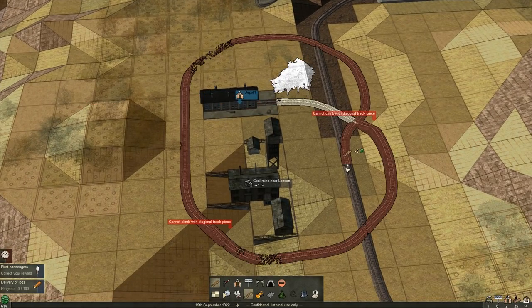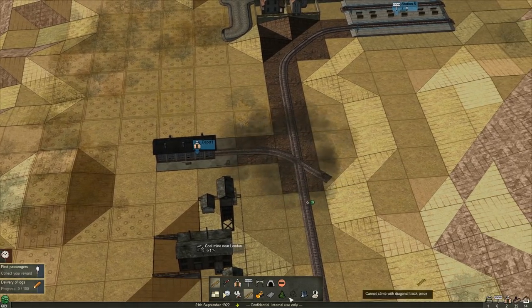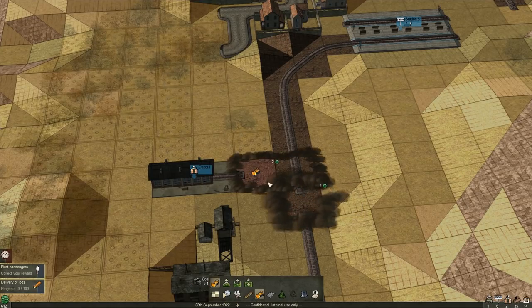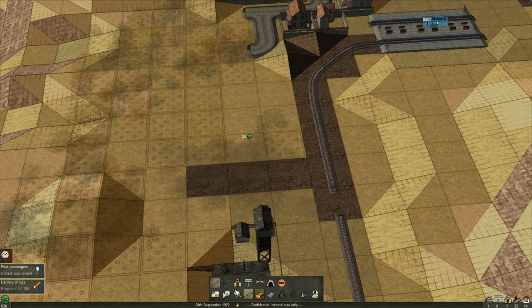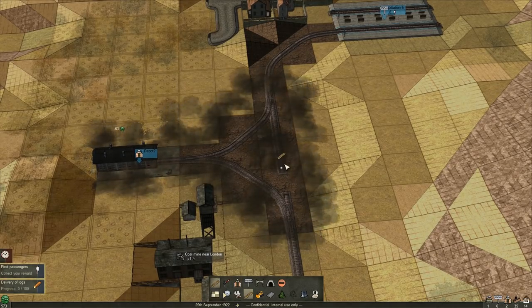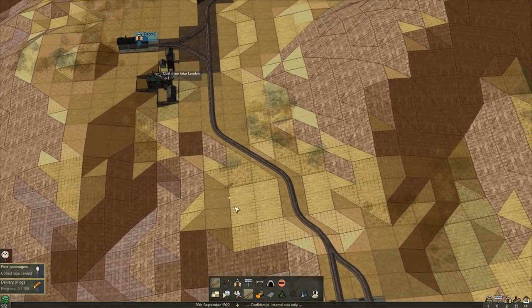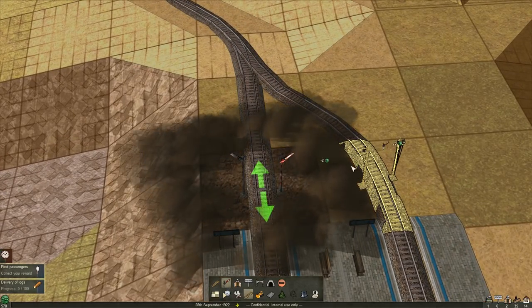The game goes real crazy with trying to connect stuff — it tries its hardest to connect. Look at that, it's like a pretzel. We don't want any pretzels here today. If you let go of it, it'll try to place it. So my only gripe so far is that some of the train track placement is a little difficult. But you do get your cash back for goofing up.